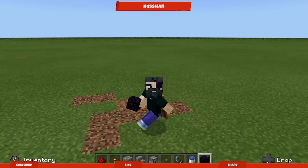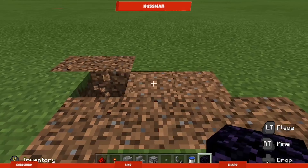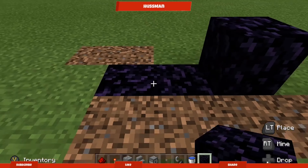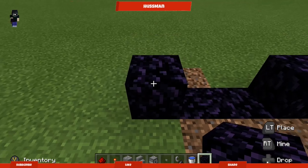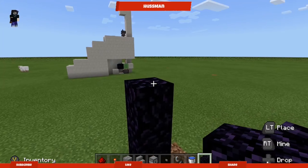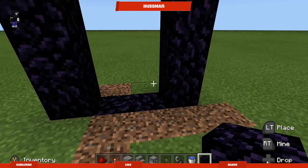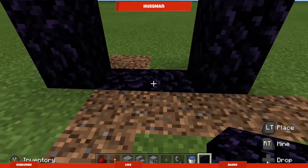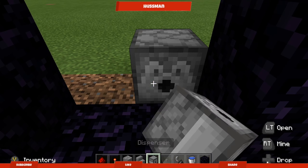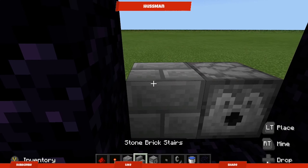Let's get right on to the build. You need to make your portal — it's going to be a normal-sized portal. You can do this with a bigger portal but then you're gonna have to change up the redstone and it's gonna look a bit different. You put your first dispenser there, then your stone brick, then your last dispenser there.